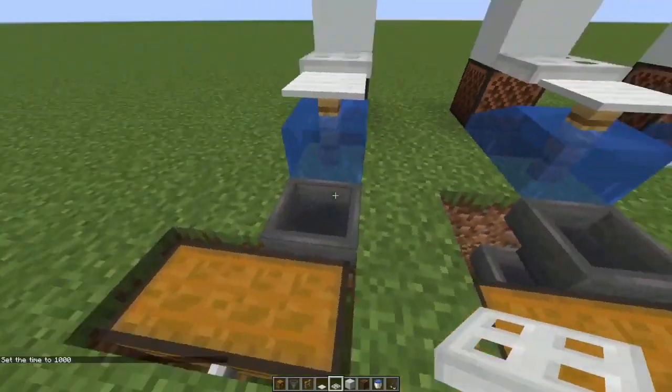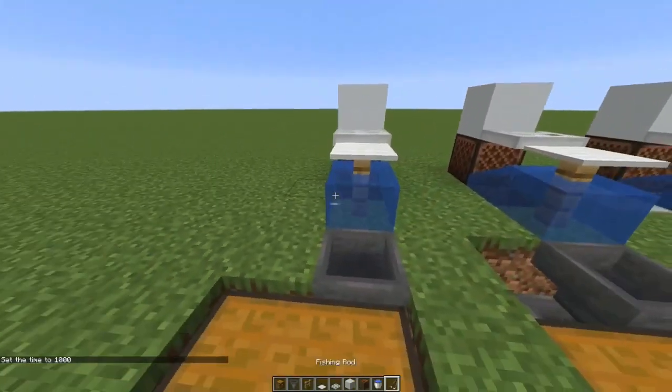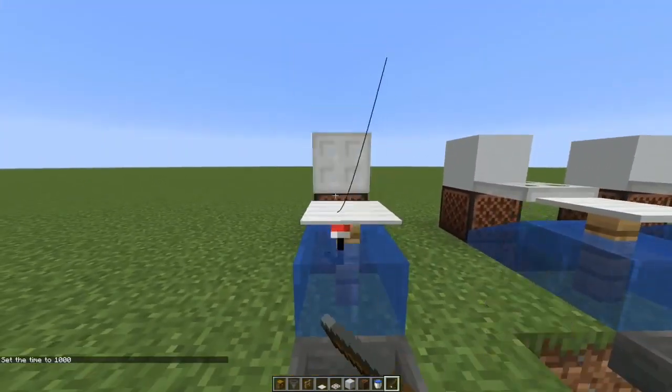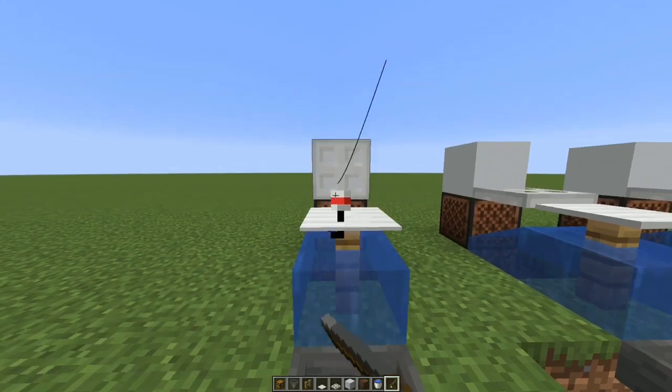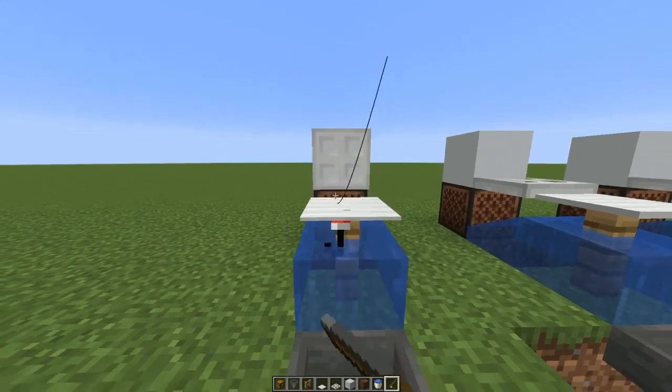And that's it — it's completely finished. This is literally all you need and it will work completely fine. Just hold right click and make sure your cursor is on the note block so you're interacting with it. If you're not interacting with the note block, you'll reel in your rod instead. Make sure you're interacting with the note block, and that's it.